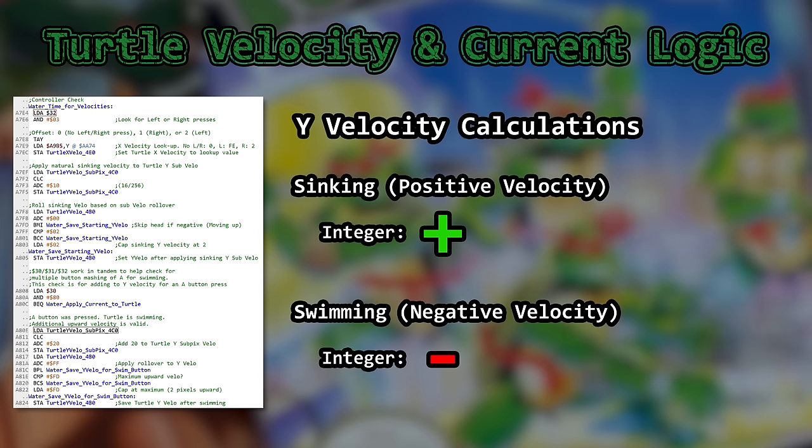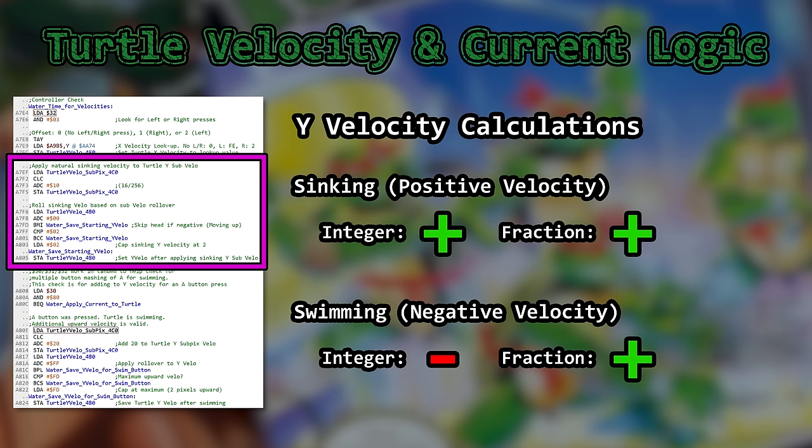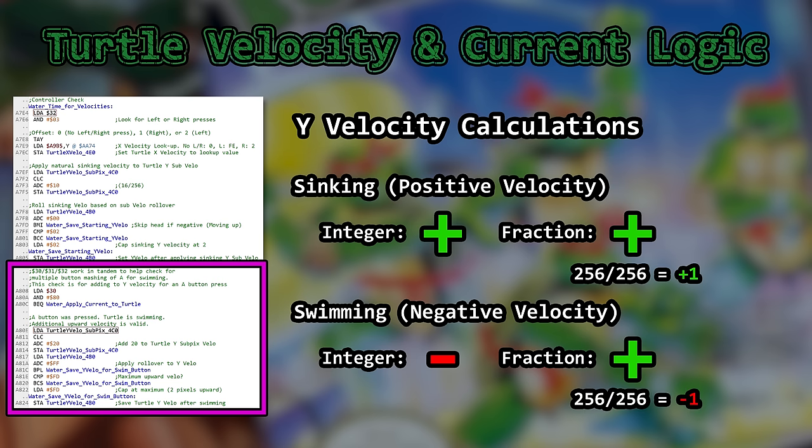Something else about this sequence: both sinking down and swimming up add to the same fraction. If the moment of rollover occurs here, you get an extra plus 1. If it occurs here, you get an extra minus 1. That's weird.